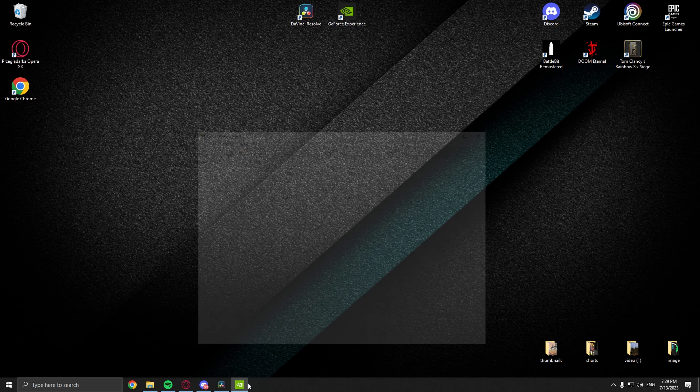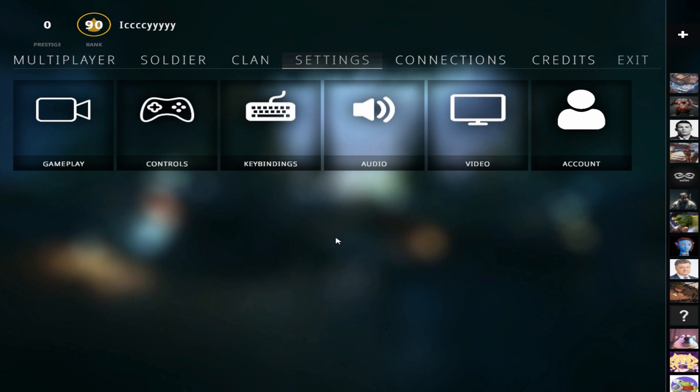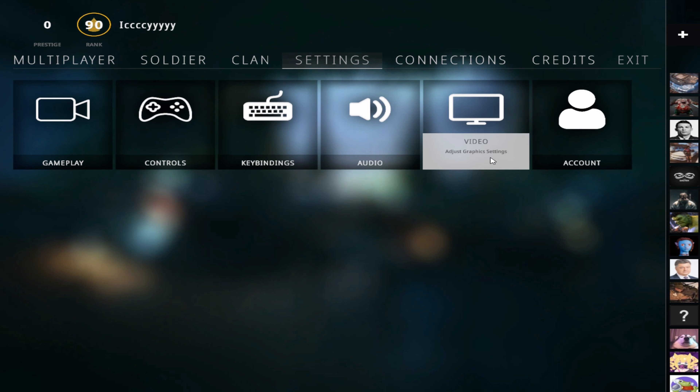Ok, so first, go to your desktop, right click on it, and choose NVIDIA Control Panel. When you open it, find 'Adjust desktop size and position' and select full screen.